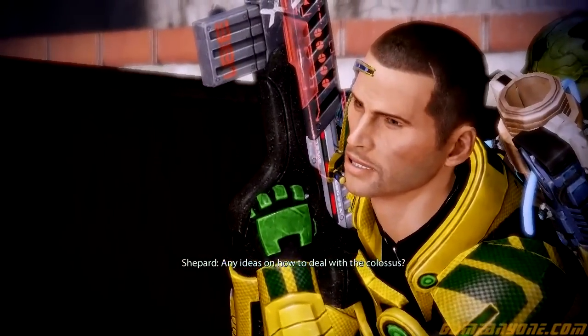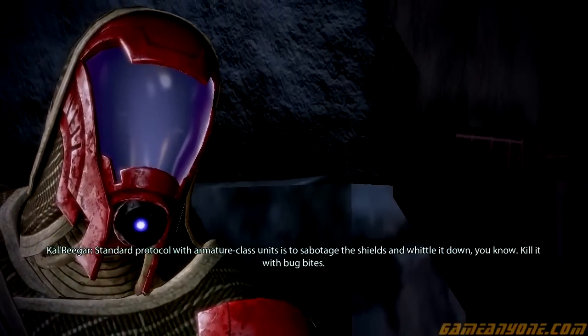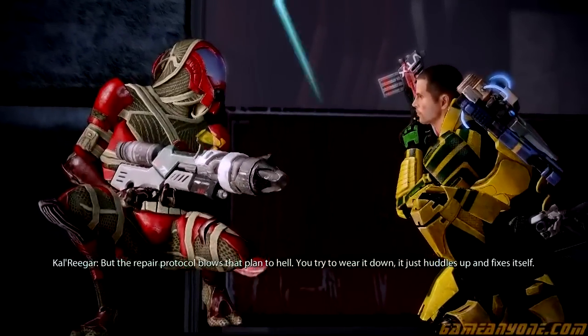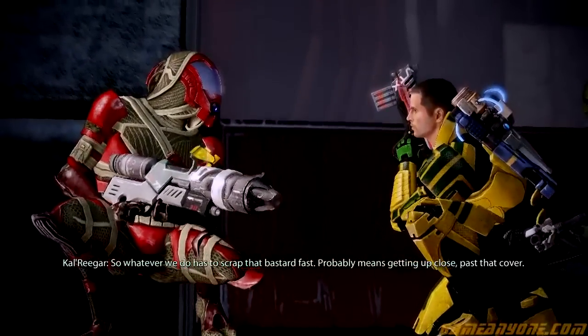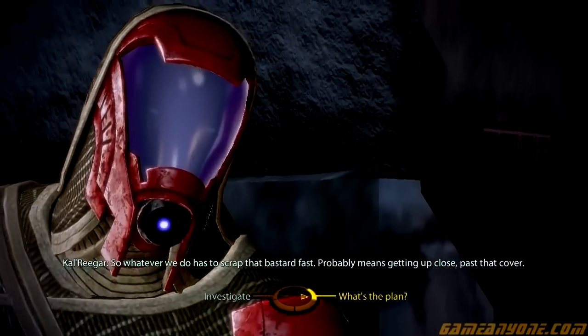Any ideas on how to deal with the Colossus? Standard protocol with armature class units is to sabotage the shields and whittle it down — kill it with bug bites. But the repair protocol blows that plan to hell. You try to wear it down, it just huddles up and fixes itself. So whatever we do has to scrap that bastard fast. Probably means getting up close, past that cover.